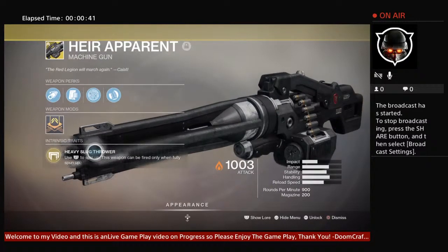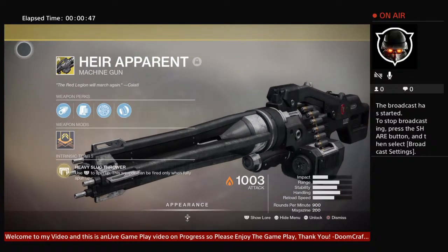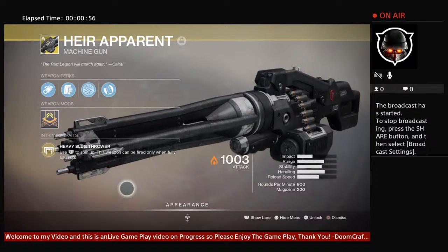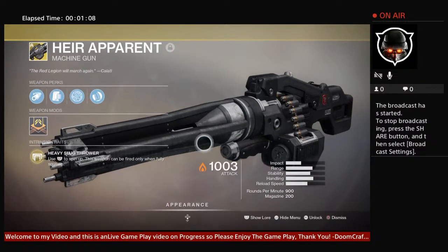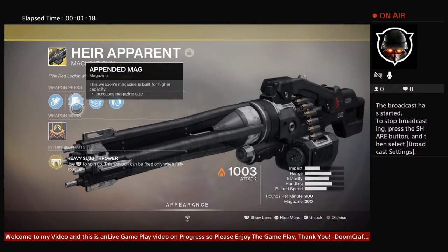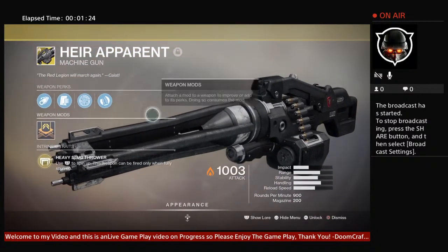Going over the perks from Mr. Tragic: Heavy Spin — use L2 to spin up, which means to rotate the barrel. The weapon can only be fired when fully spun up, which acts just like the minigun, or the General Electric M134. Now it's got Corkscrew Rifling and a Appended Mag — a magazine built for higher capacity, giving it a large 200-round magazine.